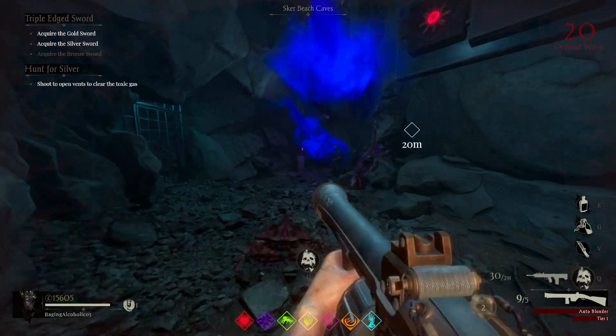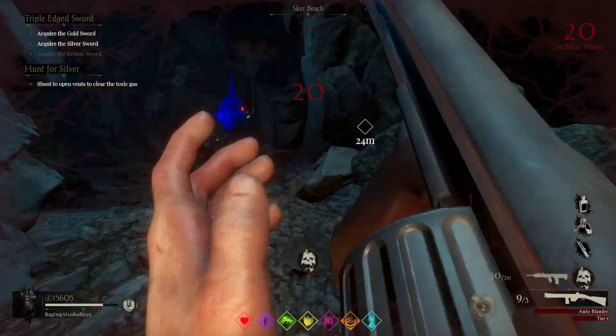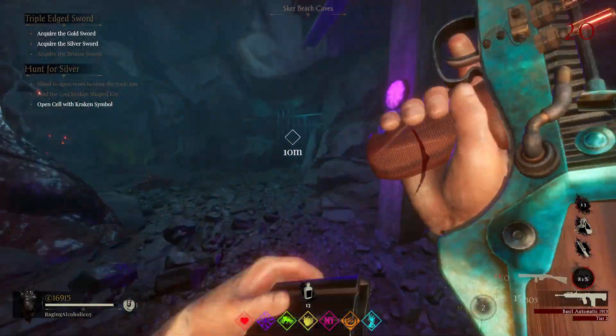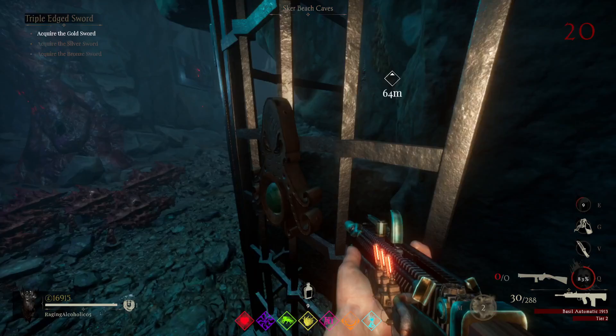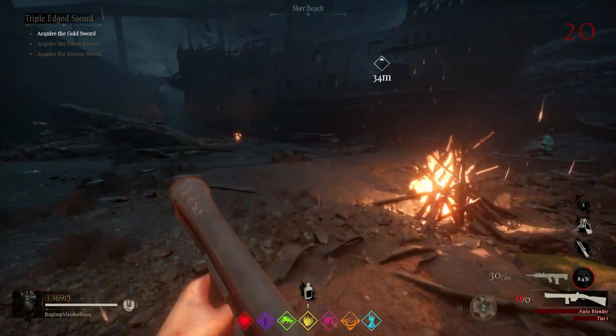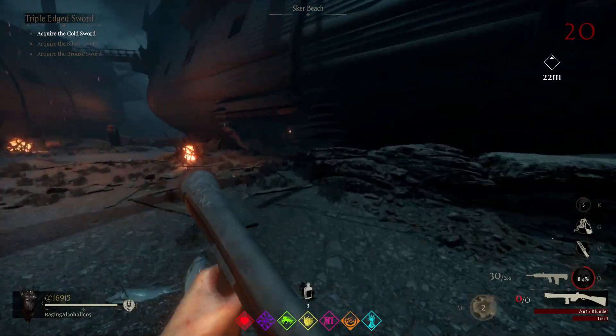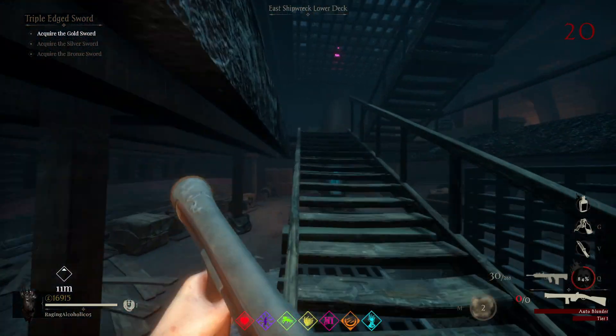Shoot the vents to clear the toxic gas. Found a key — what does this go to? Open the cell. We've got another sword! Alright, that's not too bad. We actually got that quicker somehow — I think it was just because I was faffing around last time finding the crank.